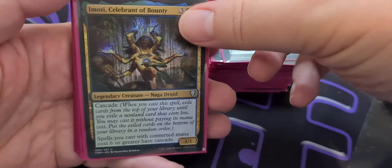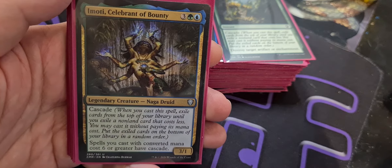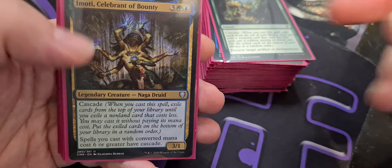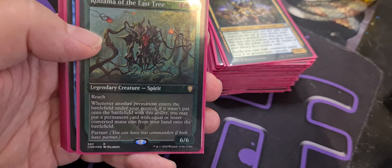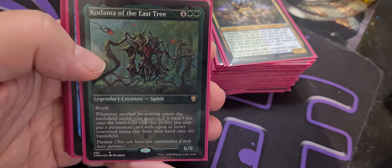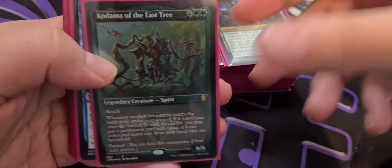One of our most fun cards, and we have enough six-cost cards to absolutely support this: Imoti Celebrant of Bounty. This was originally going to be the commander, but I decided I wanted the landfall commander instead. Three colorless and a Simic for a legendary Naga Druid 3-1 — tiny little thing. It cascades itself, which is amazing, but spells you cast with a converted mana cost of six or greater also have Cascade. Speaking of six or greater, we've got Kadena of the Esteree — four colorless and two green for a legendary Spirit 6-6 with Reach. Whenever another permanent enters the battlefield under your control, if it wasn't put there with this ability, you may put a permanent card with equal or lesser converted mana cost from your hand onto the battlefield. This is cascading fun because when you cascade a permanent in and Kadena triggers, that's an extra permanent onto the battlefield.